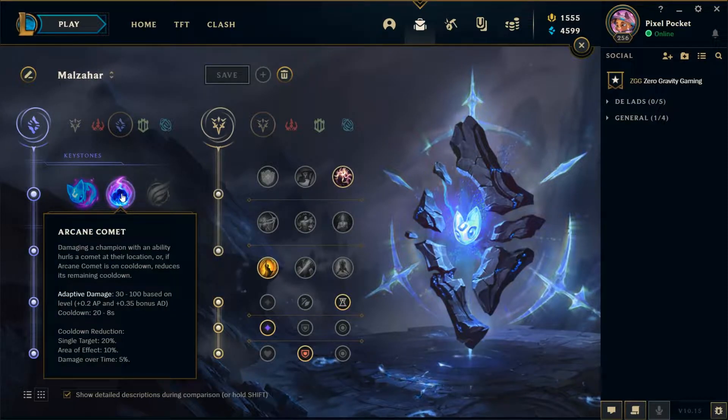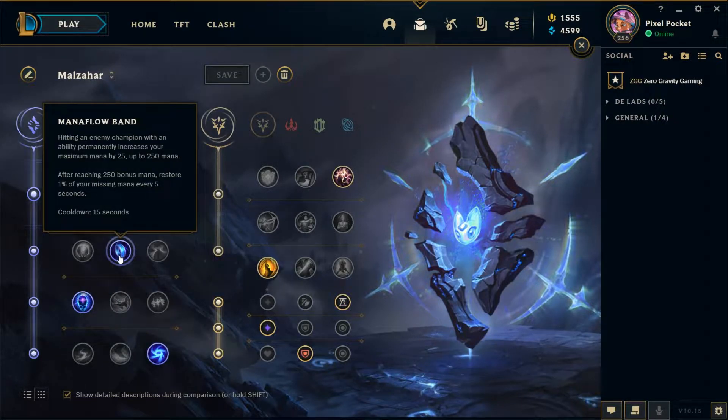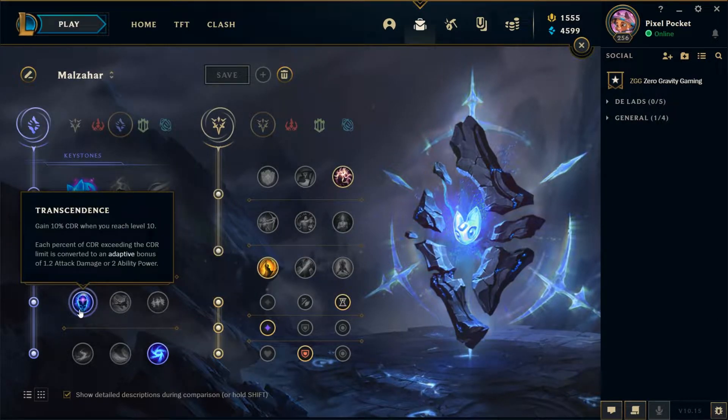Being in Sorcery also gives access to great runes like Mana Flow Band and Transcendence, which are really good on Malzahar. Mana Flow Band helps keep up ability spam by increasing mana regeneration and maximum mana pool, and Transcendence is great because Malzahar loves cooldown reduction. You're going to be spamming abilities as a battle mage — doing sustained damage over time rather than bursting like Annie — so Transcendence really helps you keep up.